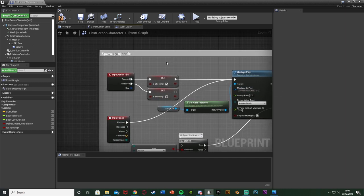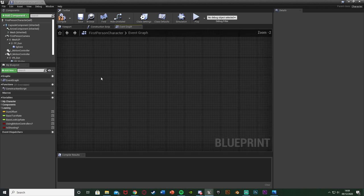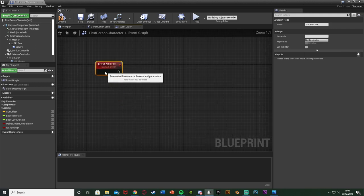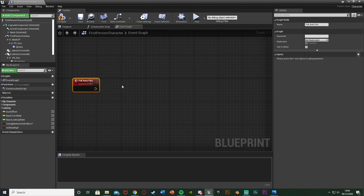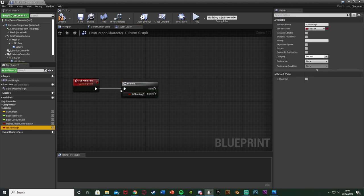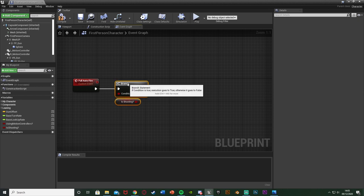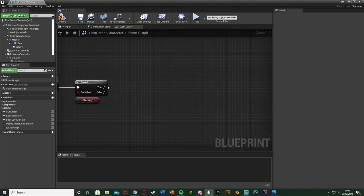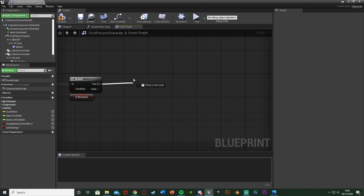Now I'm going to create the full auto system first. I'll right click and create a custom event called 'full auto fire'. Out of this we're going to go into a branch - hold down B or left click to get a branch - and plug that into the execution. The condition is going to be our 'is shooting' boolean. We only want to be firing from full auto if we are already shooting, so this won't randomly fire off.